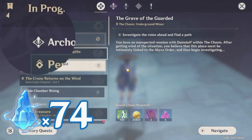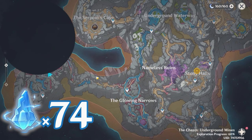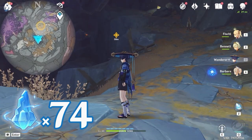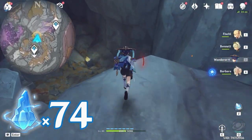For the next part, we are going to do the archon quest, the Grave of the Guarded. You need to complete this quest in order to unlock a barrier and gain access to the Nameless Ruins. There you will also find a teleport waypoint which is not displayed on the map. If you have completed this world quest and unlocked the hidden waypoint, you can skip ahead. Otherwise, I will show you where to find the hidden waypoint.